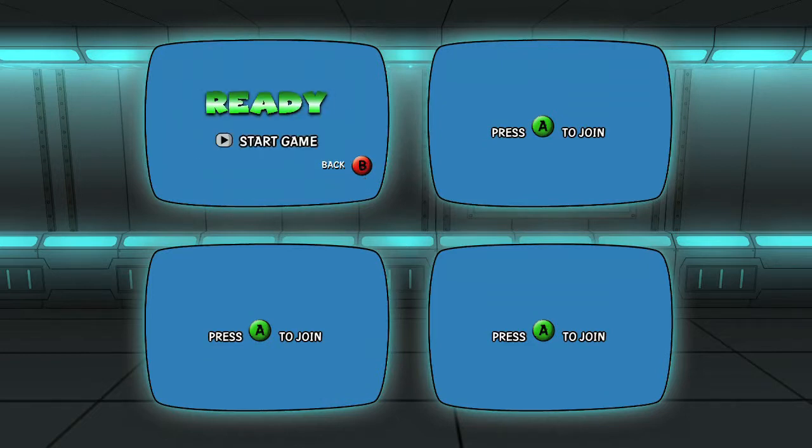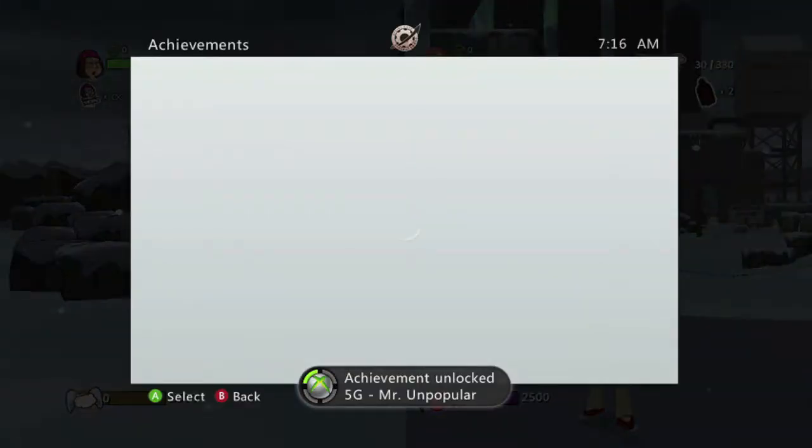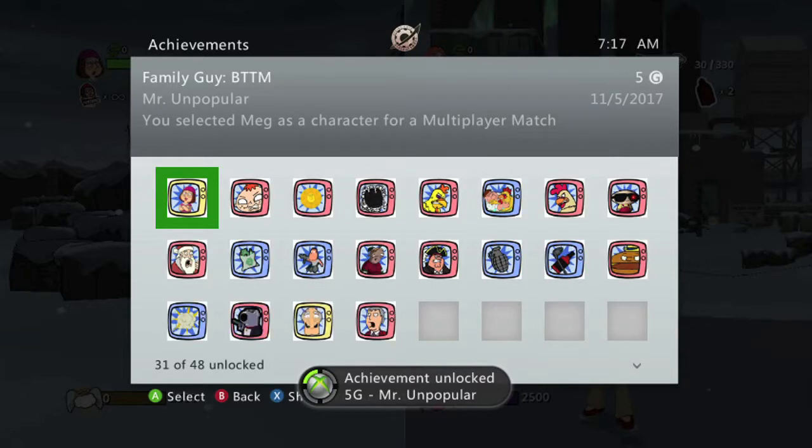So just pick her and you can pick anyone for your second controller. We're just going to start up the game and once you get past the loading screen, you should be on your way to the achievement. There it is, five gamer score, and that's all there is to it.